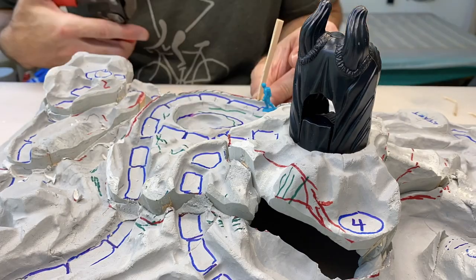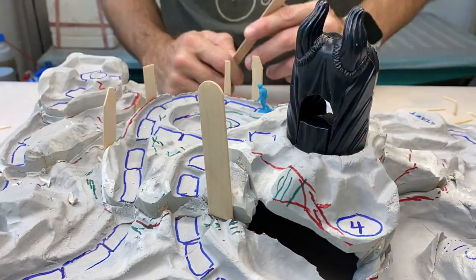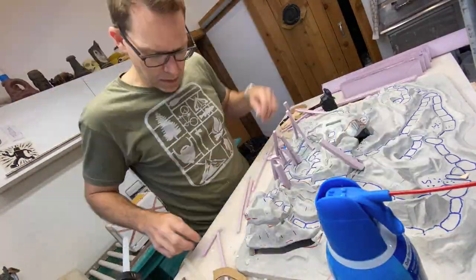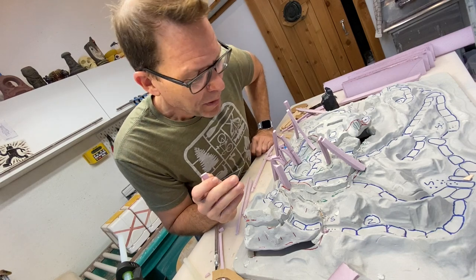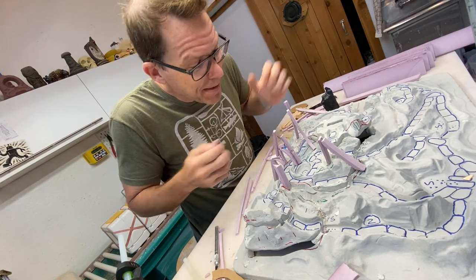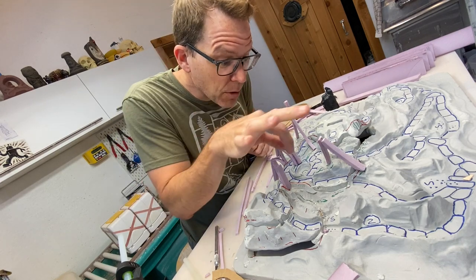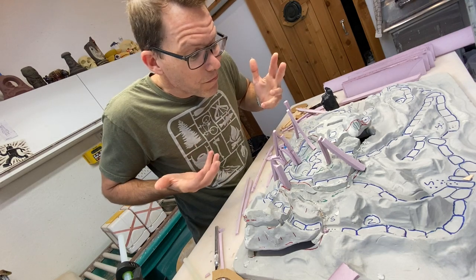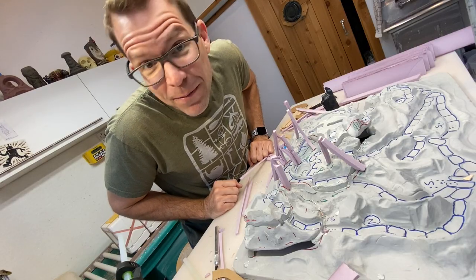Our episode begins with me in the studio at the crack of dawn, trying to build a volcano in the brief amount of time I have while the slip is sitting in the molds for today's slip castings. Time's up. It doesn't look like much, but I feel like I'm on the right path. I'm excited about this. The trick is not blocking the play — I want people to be able to get in here and move their characters around without being inhibited by the volcanic shape. It's getting there.